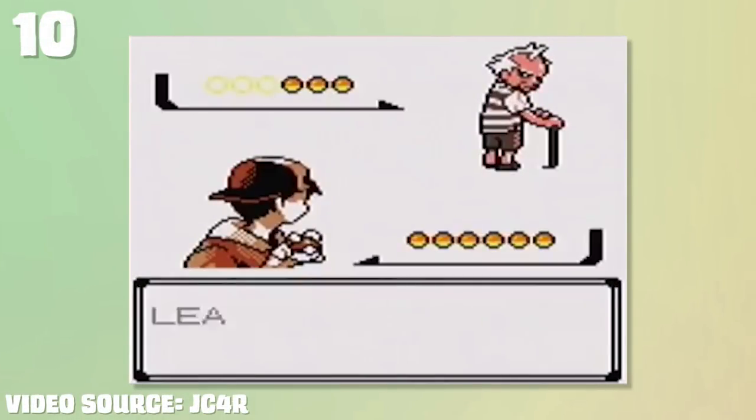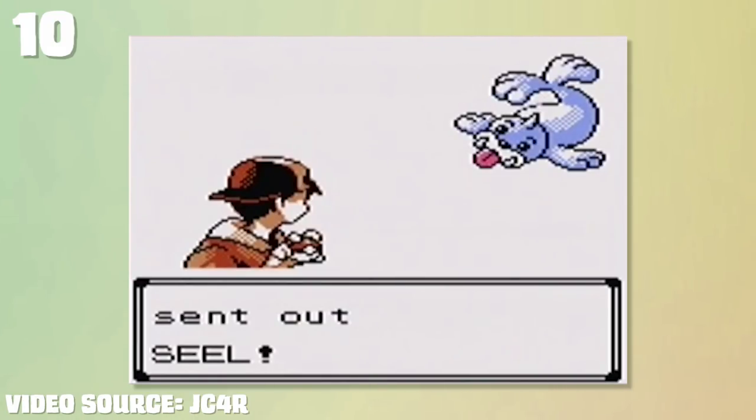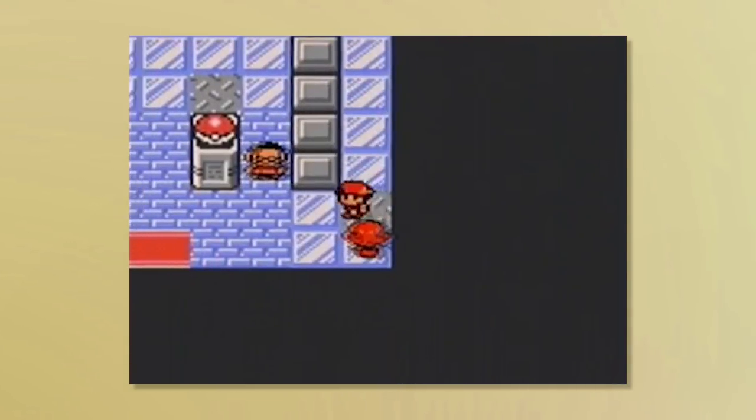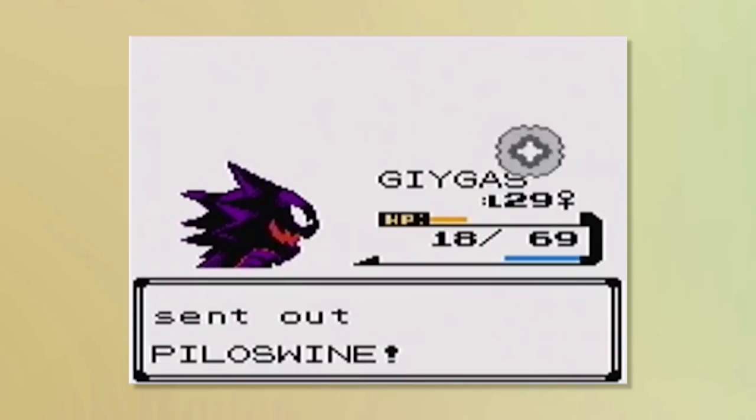At number 10 we're going to start off with the Pryce battle from Pokemon Gold, Silver and Crystal. Pryce is the 7th gym leader of the Johto region and runs the Ice type gym. His gym contains 3 Pokemon: Seel, Dewgong, and Piloswine.